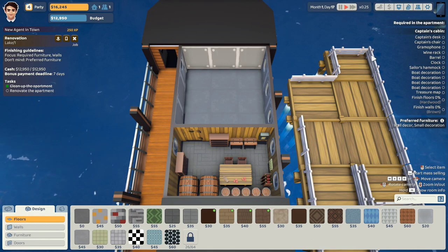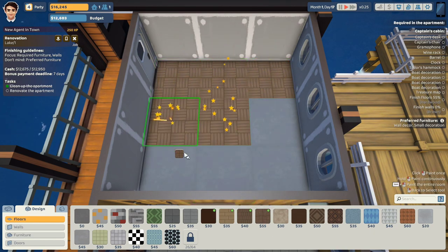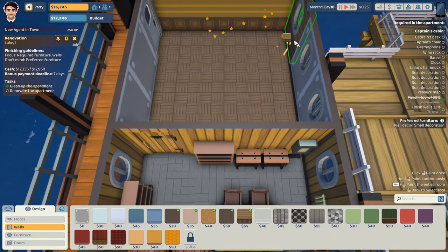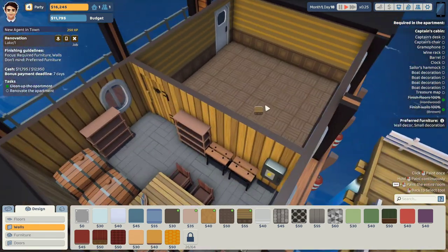Renovate the apartment. Required: furniture, wall — oh my gosh, look at that thing on the right. They want a couple of things. Let's start with the most basic, which is floors. We're going to give them the most expensive everything. Floors done. Walls — we can do that real quick. Most expensive walls. Great. Walls done.